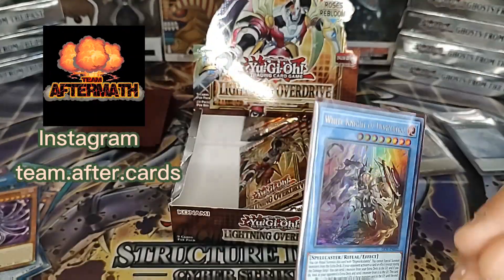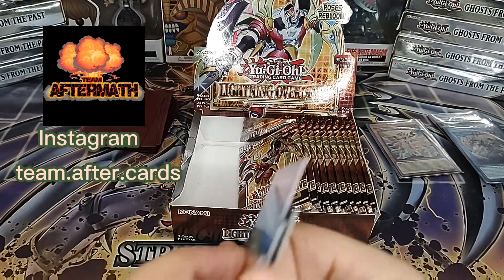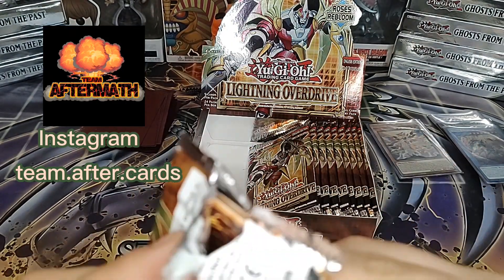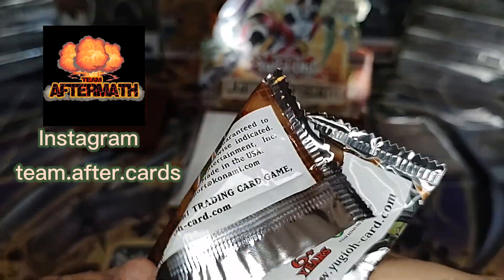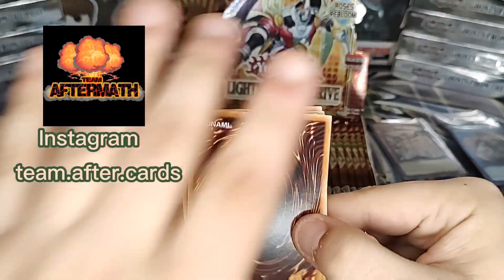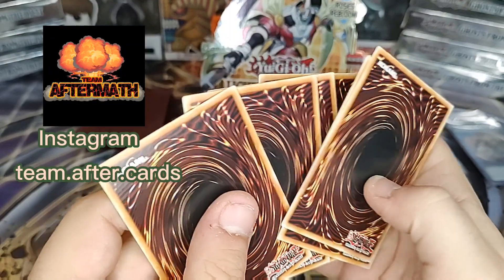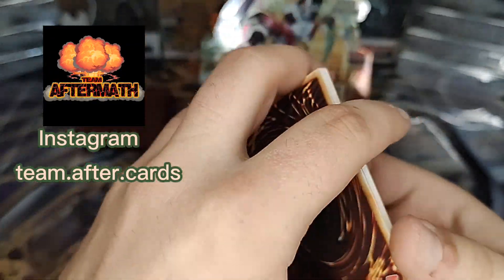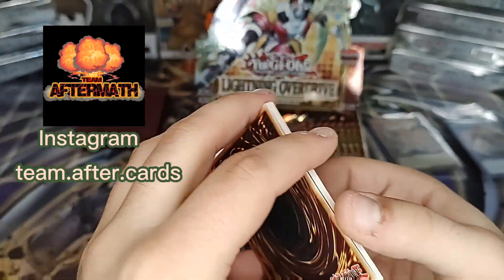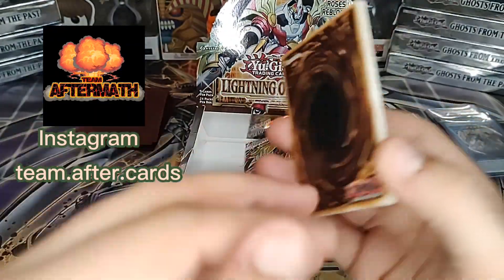Any of these ritual cards, man. Ritual is getting a lot of love in this new age of Yu-Gi-Oh! Okay, so we have one more Secret still to pull, and then we have an Ultra. I'm not sure — I think a Starlight could be one of the two Secret Rares rather than replacing a Super or Ultra.